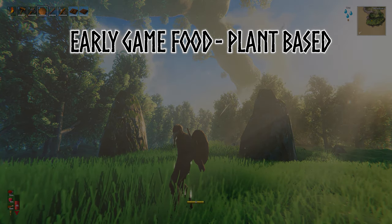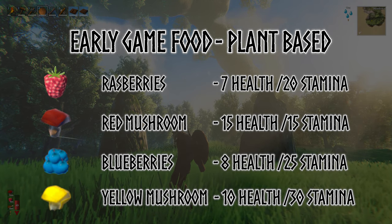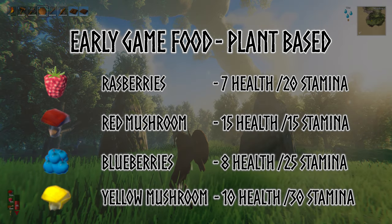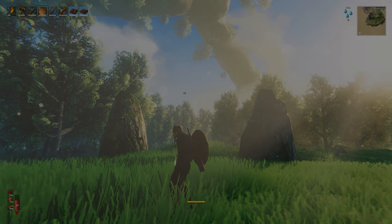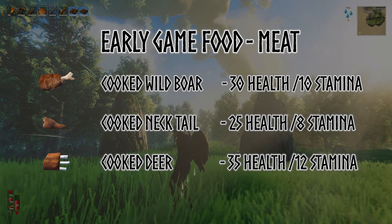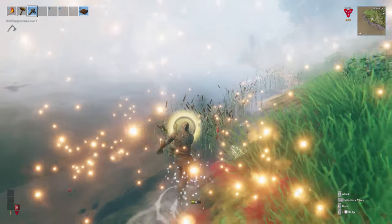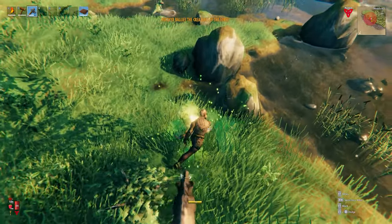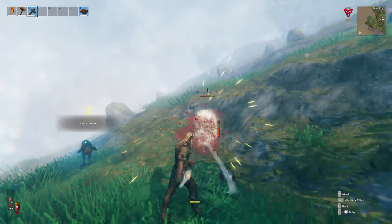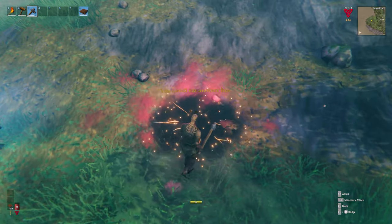Firstly, there are the plants. Raspberries, mushrooms, blueberries, and yellow mushrooms are the main plants you'll encounter early on. These predominantly give a stamina boost, although the red mushrooms will give an equal health and stamina boost. Now we have the meat. Wild boar, necktail, and deer will be the first three you encounter. Deer will require a bit of skill to kill but will pose no danger otherwise. Neck are easy to kill but give you a sharp nip on the toes. But boars are ferocious and can do a nasty amount of damage, continuously attacking once they have spotted you, so watch your back.